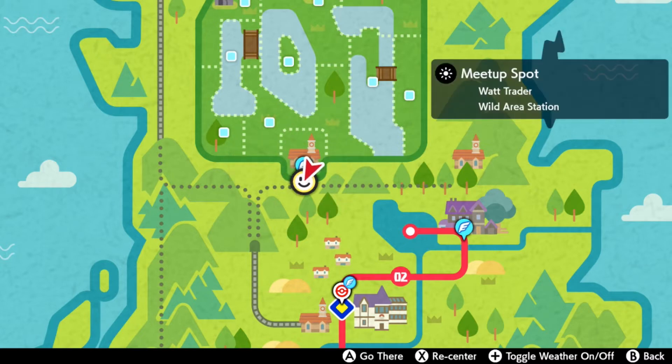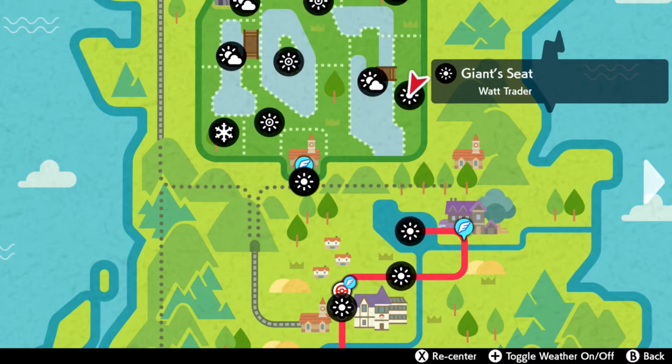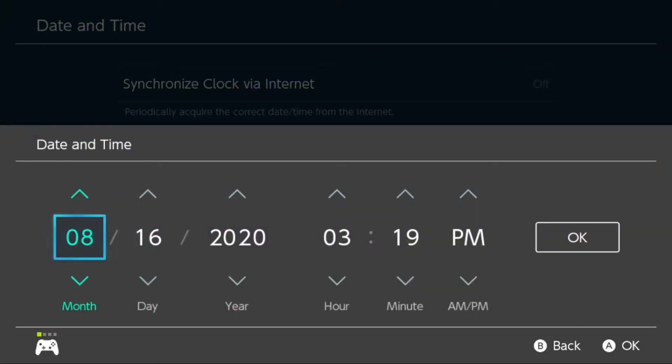Start off by flying to the meetup spot in the wild area. We're going to need the weather in the Giant's Seat to be clear, so we're going to go to our Switch system settings and change the date and time to August 16th, 2020.